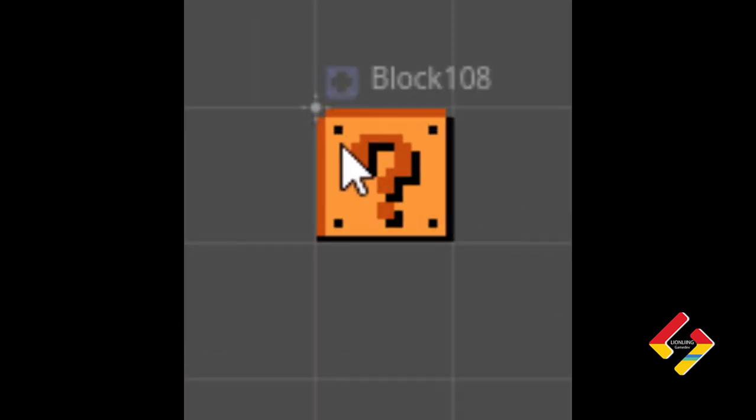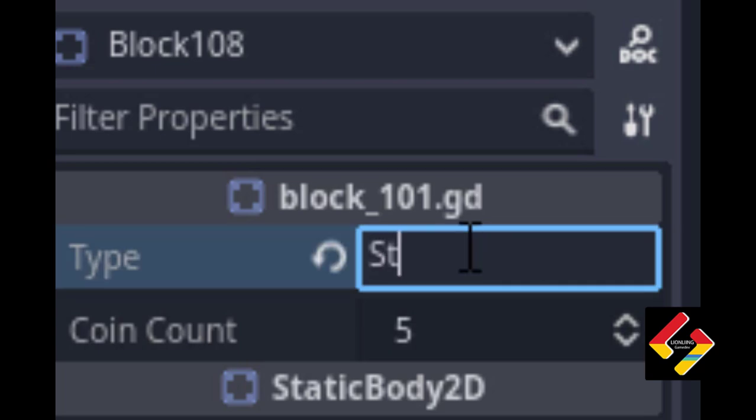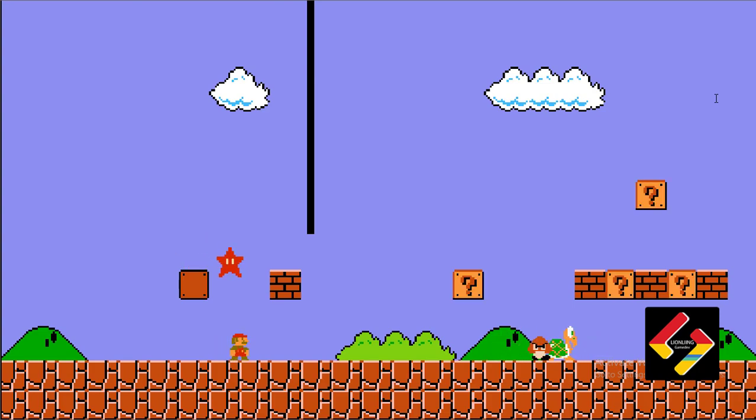Here is the star item. For example, I put a star in this block. You should be invincible with this power-up, but I haven't applied it yet. This is a breakable block.